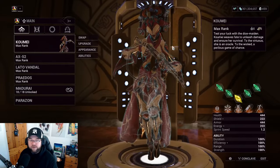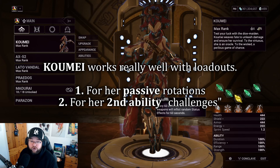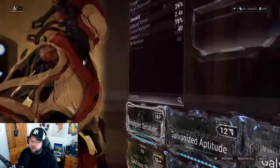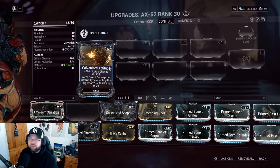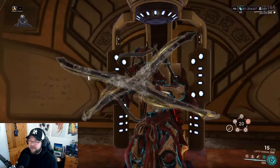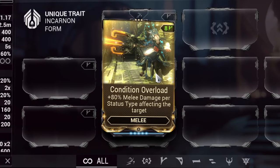If you want to get the most out of her passive — which you probably should, because it's essentially free damage from primers — you should run things like Galvanized Aptitude, which gives 40% direct damage per status type affecting the target, or Condition Overload on melees. These mods work in great synergy with her passive.